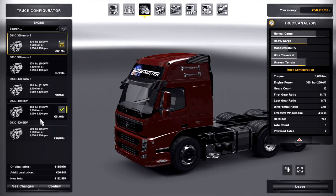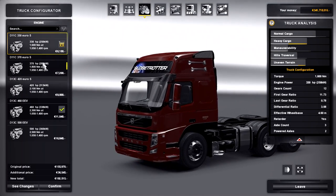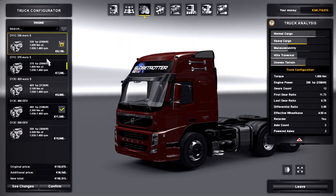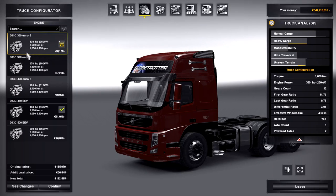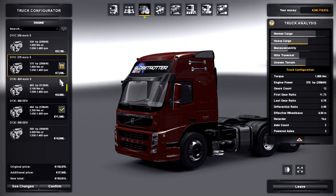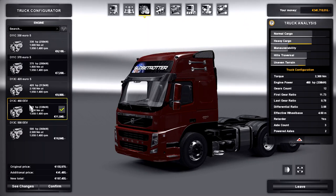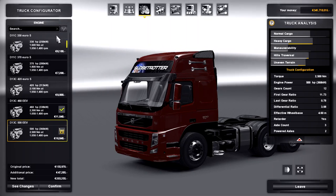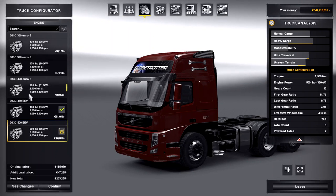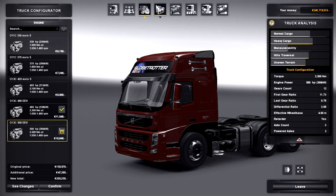We've got a couple of different engine options — some hybrid engines and some Euro 5 engines. There's the 330 horsepower with 1600 Nm of torque, the 370 horsepower, 420, 460, and 500 horsepower. They go up incrementally in torque, but you're going to get the same torque around 1050 to 1400 RPM. We'll go with the 500.